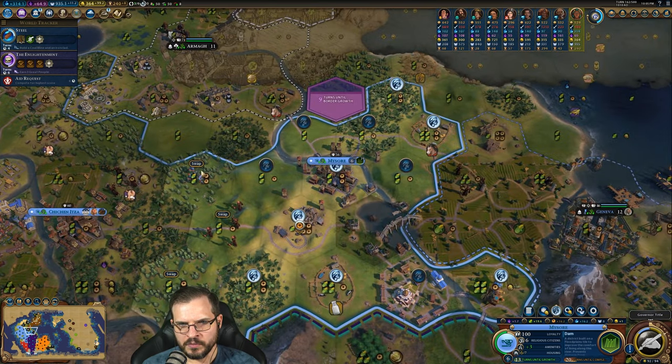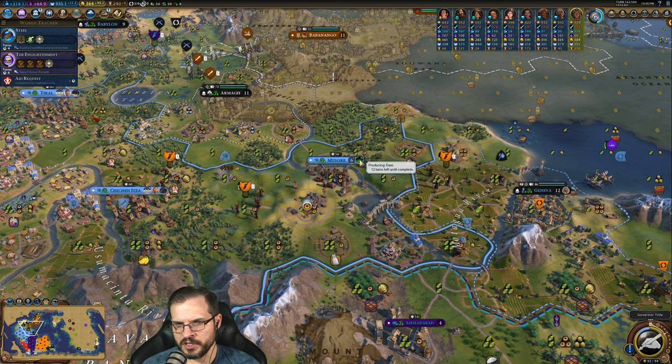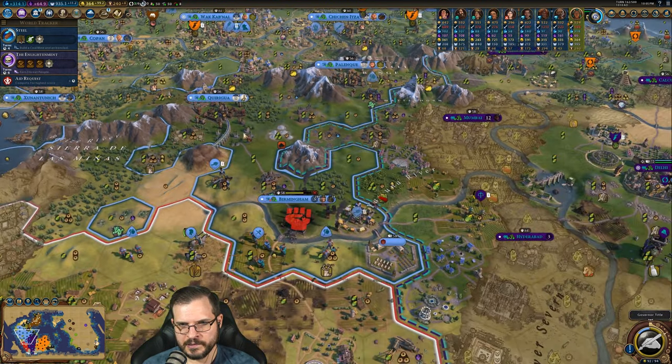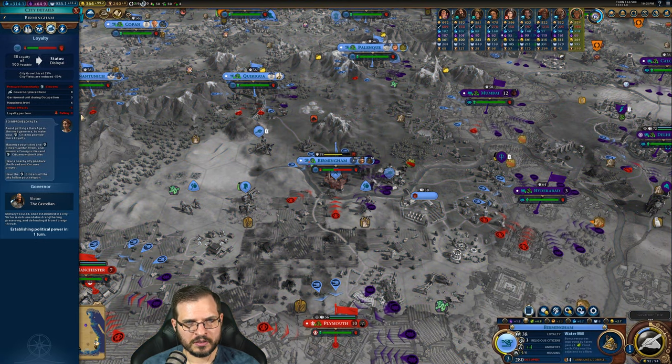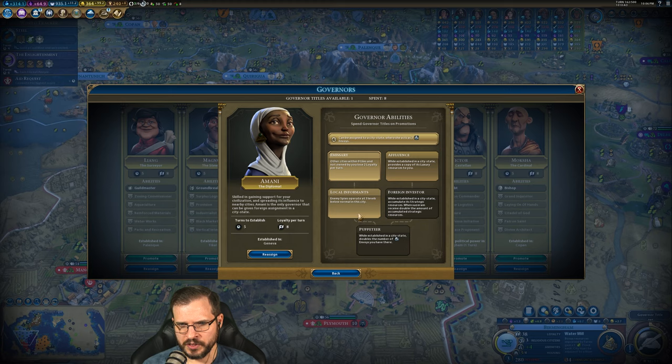Let's make sure that production goes to Uxmal — yes it does. That puts it down to twelve, so one more good chop and it might finish in time. Chopping this jungle may help. So far so good. Units defending your other cities within nine tiles gain plus four loyalty per turn, city cannot be put under siege. We do eventually want to get Amani upgraded all the way — it's usually good to get the double just to lock that stuff in. Let's start putting her up a little further, going this route just because it'll get us to Puppeteer faster.